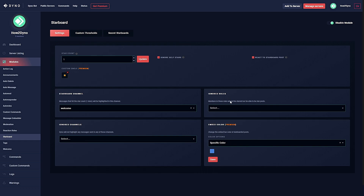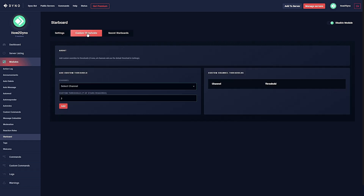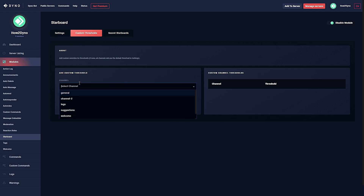Premium users can actually set a custom embed color, but regular Dyno users cannot. Blue is a pretty standard color within Dyno, so it's not a big deal. Up here we can also set custom thresholds, which allows you to set different thresholds for specific channels.